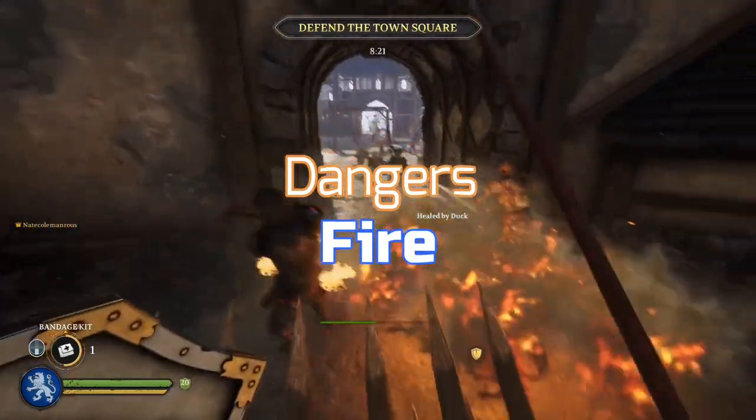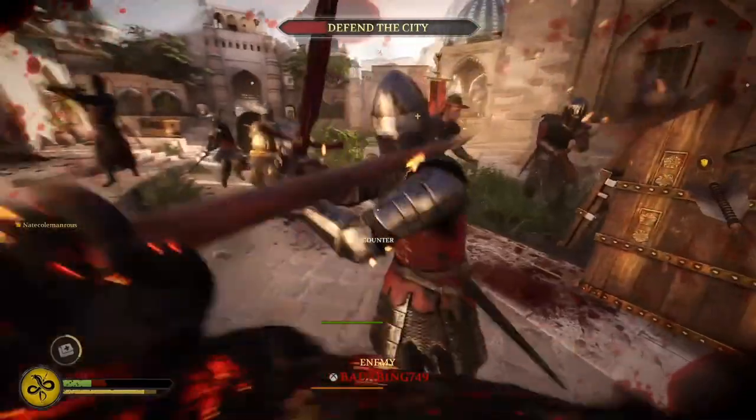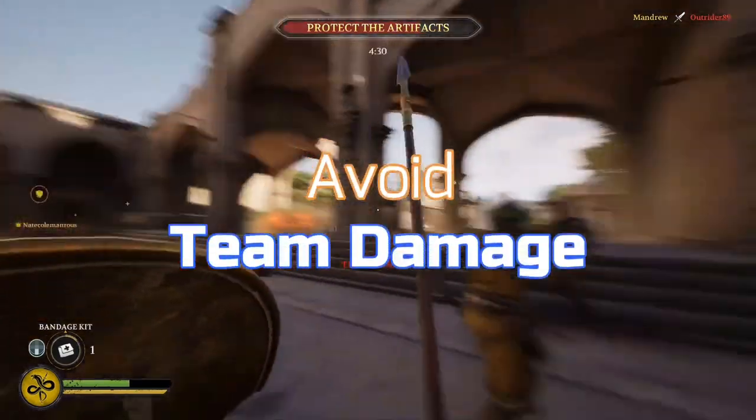Another thing to watch out for is fire, which is used a lot with the fire pot. Because you're fighting right behind the frontline, you will get attacked by fire a lot. And you don't have as much armor, so you can't withstand it as well.